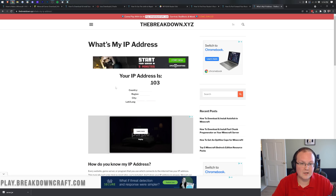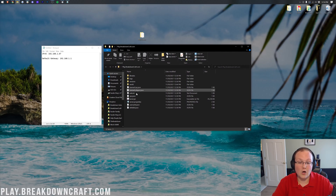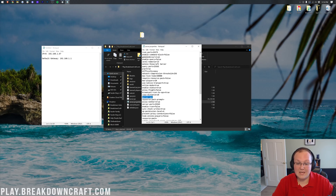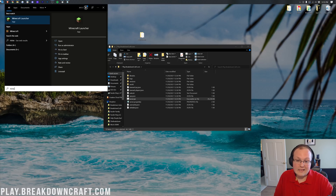Go ahead and copy your public IP address, then minimize your browser and open up your server folder. Open the server.properties file — you may need to select to open it with Notepad. Find 'server-ip=' and next to it enter your IPv4 address — in my case 192.168.1.67, but yours is probably completely different. Then do File > Save on the server properties. Now start the server.jar and launch Minecraft so we can join via our public IP.